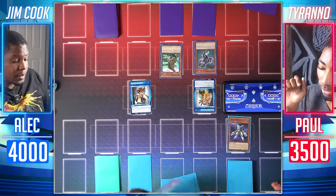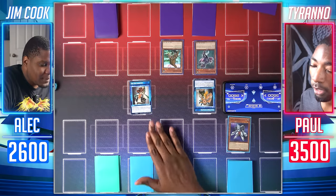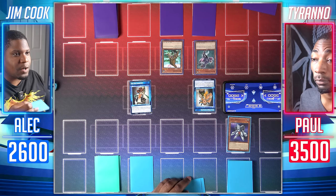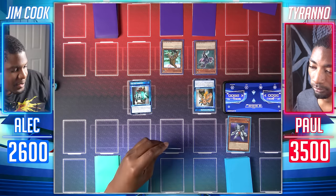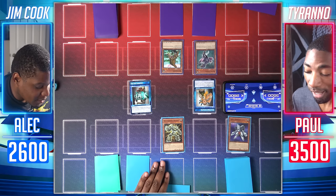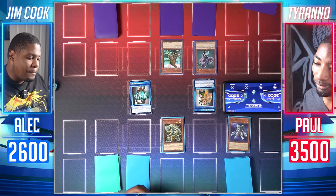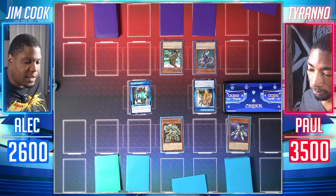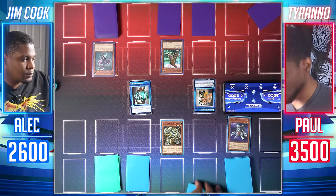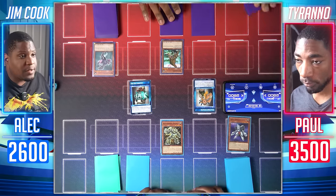In Speed Duel Gaia Plate should be fine. Using Dig Site Inspection before I draw — I look at the top card and place it on the bottom, then draw. Normal summon Weathering Soldier — 2,000 attack, but during the end phase he loses 600 attack. I enter battle — Weathering Soldier attacks Black Velocity. My Black Velocity loses 400 during the damage step, so it's at 1,400 — I take 600. Weathering Soldier weathers down to 1,400 during the end phase.